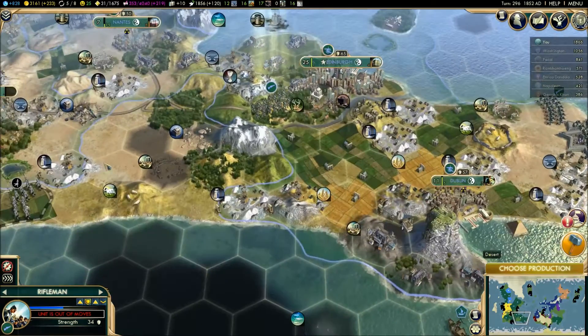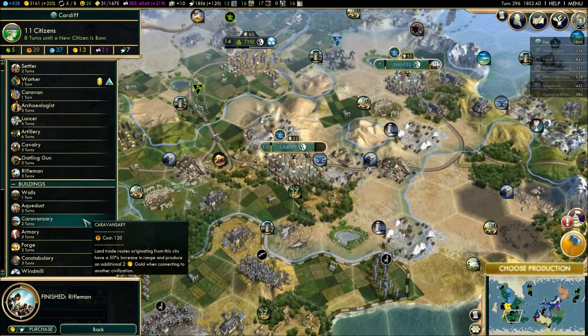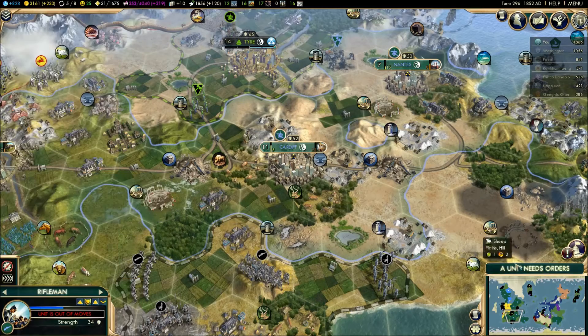I don't think I need another unit here. So in Cardiff, we shall start building things that will help the city grow a bit more. An aqueduct would be a good start. Let's do that.